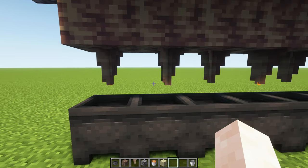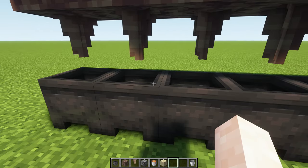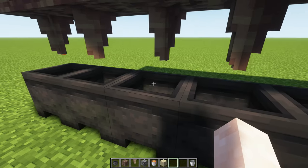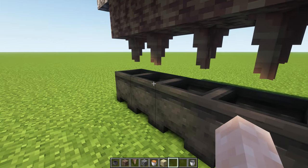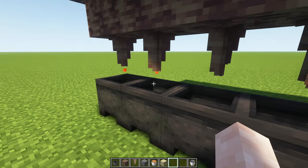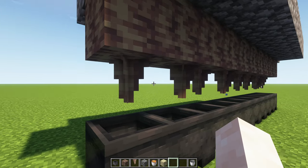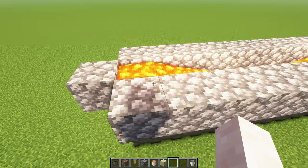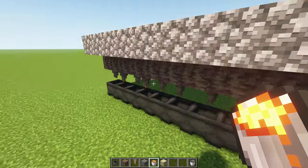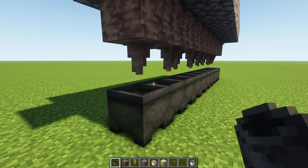The source block is dropping almost constantly while the flowing blocks are much, much slower — sometimes not at all for a few seconds. These will fill up faster. On the wiki it says a source block is required, and since the flowing blocks drop so rarely, they will definitely take much longer. So what you need to do is really have source blocks over every cauldron — flowing lava will not do if you want to get the most out of this.